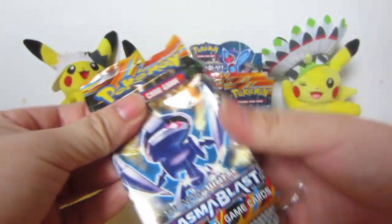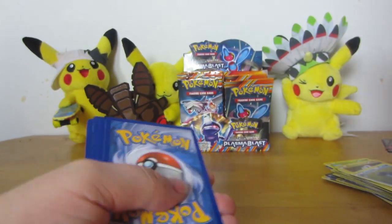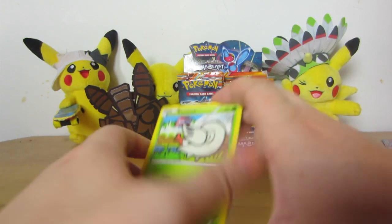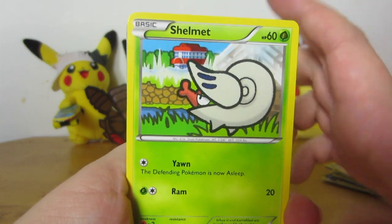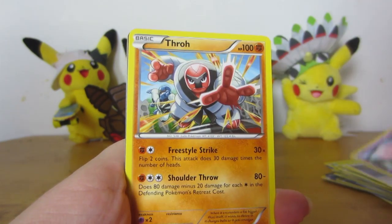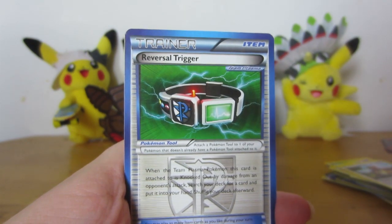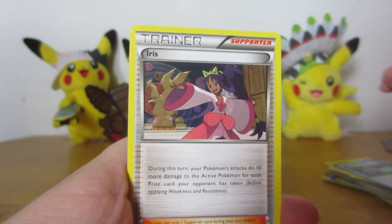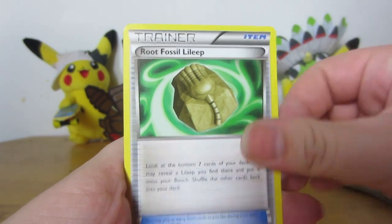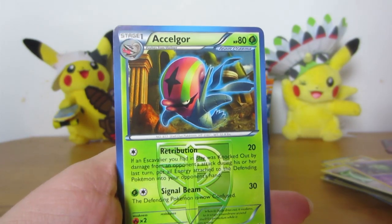Yeah, there's definitely a handful of Black and White Pokemon. Like, have we seen a Tropius since HeartGold SoulSilver sets? I'm not 100% sure on that one. I don't feel like we have. Shelmet. Porygon. Munna. Throw. Kangaskhan. Reversal Trigger — don't know what that does. Iris. Root Fossil. Lilip. Reverse Tuotion. And Accelgor rare.